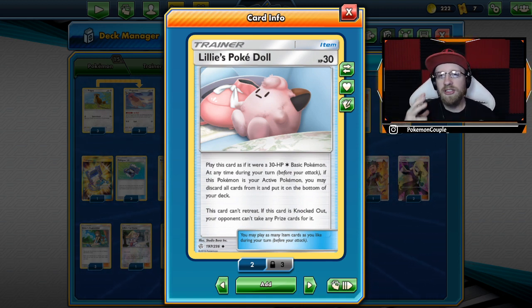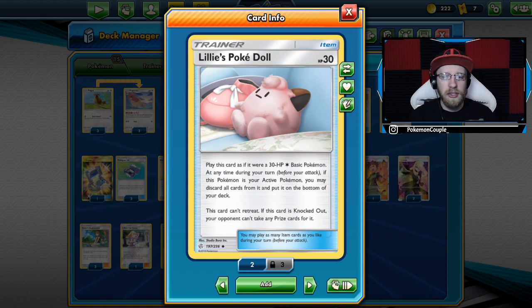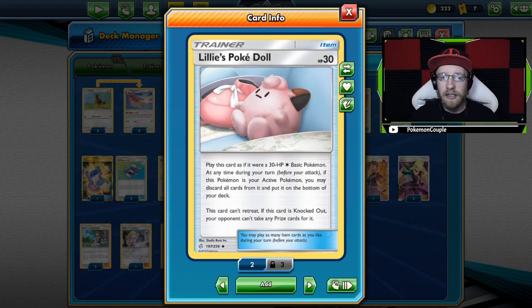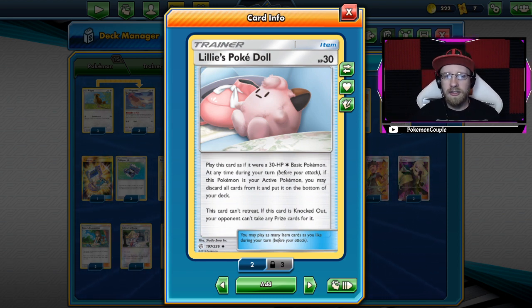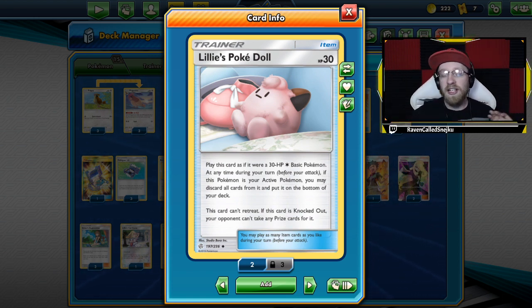There are a few versions — I know there's a Sausback version of this deck and we haven't prepared things for that yet, but it's going to be next week on the channel. This item says you can play it: it has 30 HP, but if it gets knocked out, your opponent does not get a prize. It's really taken out of VGC to the TCG and I really, really like that idea.